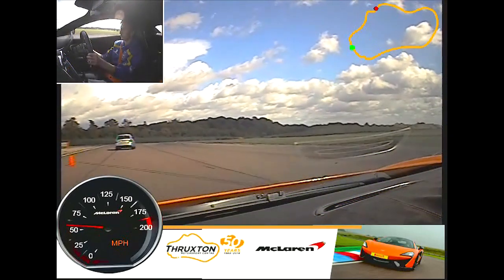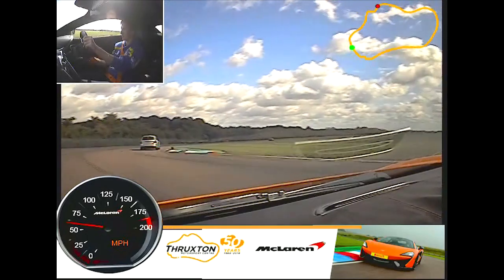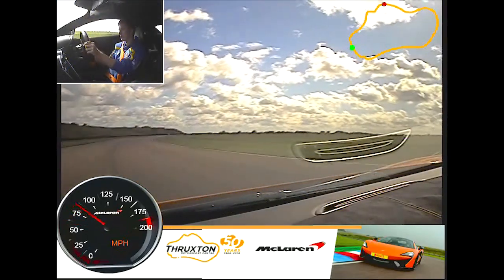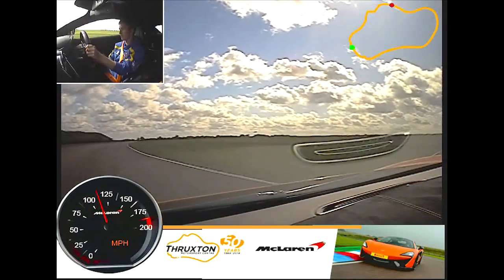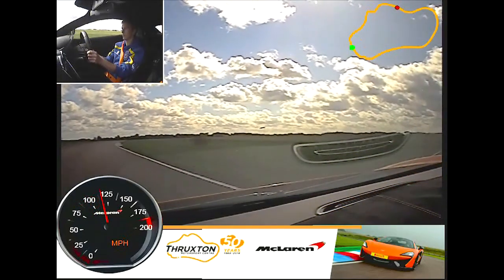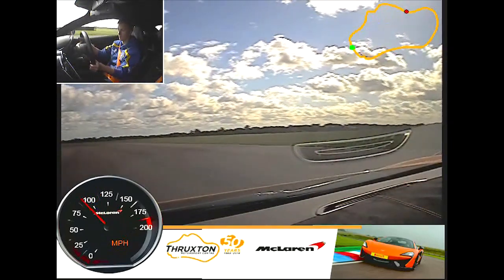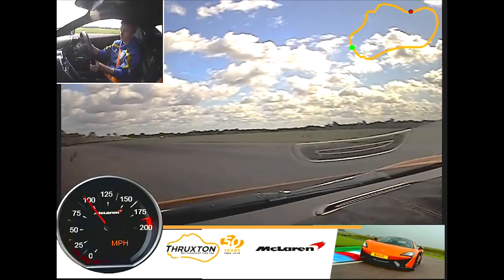Pop into third, and then as we come to the right-hander, if you stay right we'll go straight past. Hands first — hands first. Decent brake. Off. Let it roll. Bring her in. Touch your throttle now. Straighten up.